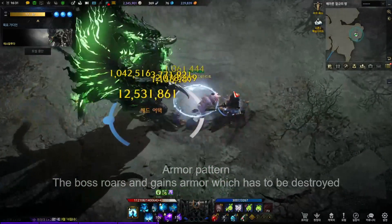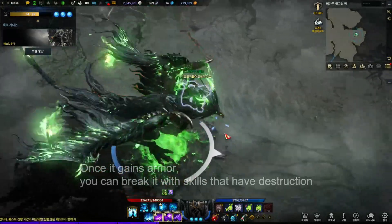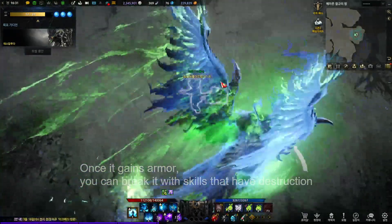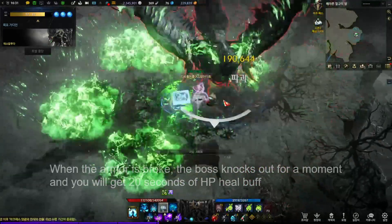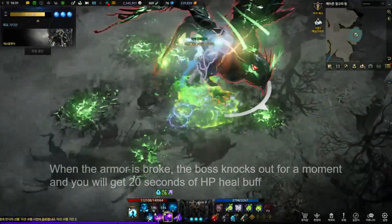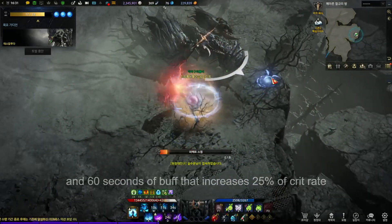Armor Pattern. The boss roars and gains armor which has to be destroyed. Once it gains armor, you can break it with skills that have destruction. When the armor is broken, the boss knocks out for a moment and you will get 20 seconds of HP heal buff and 60 seconds of buff that increases 25% of crit rate.